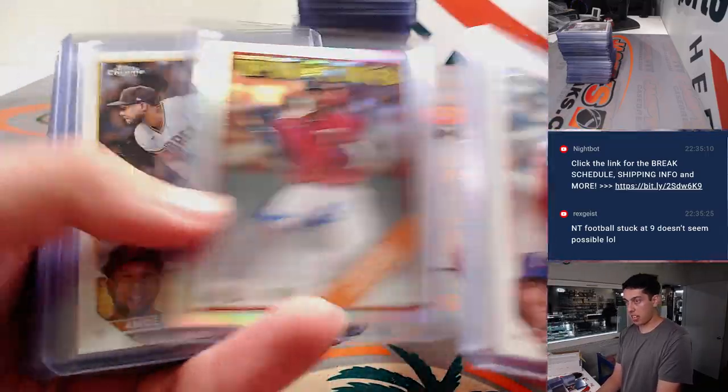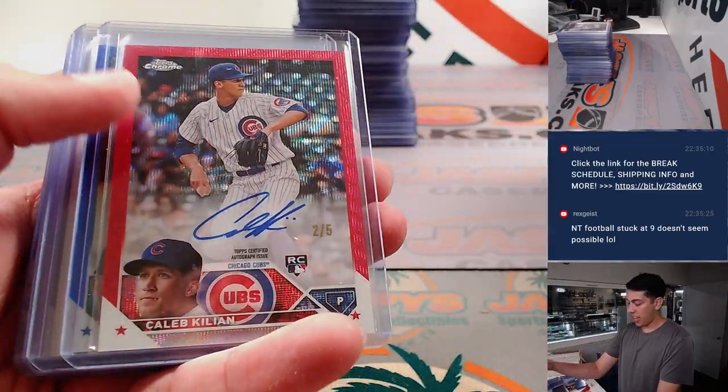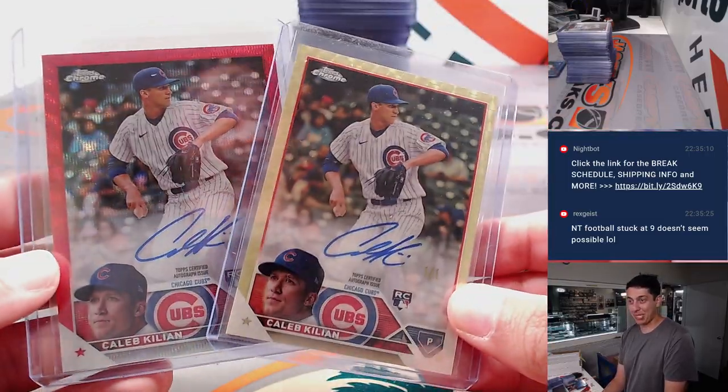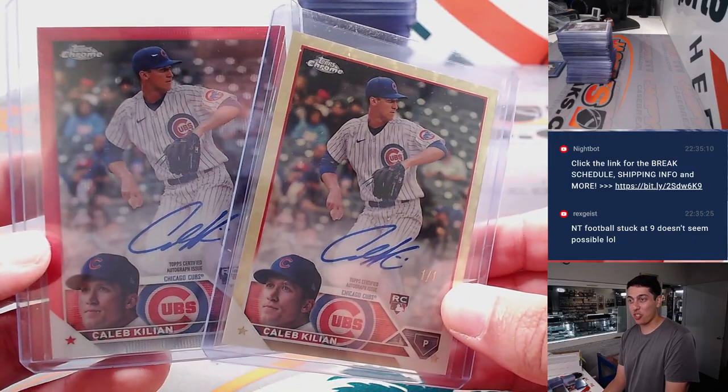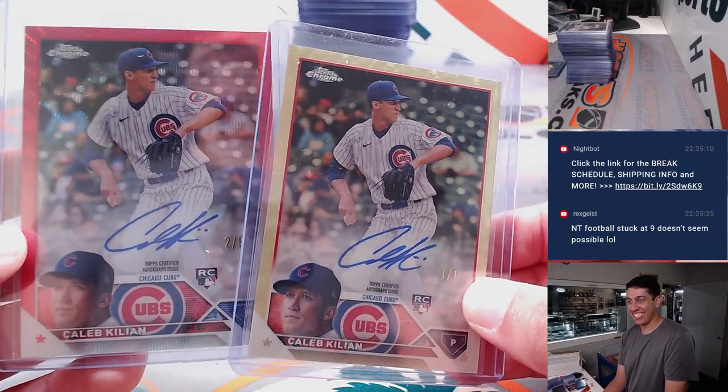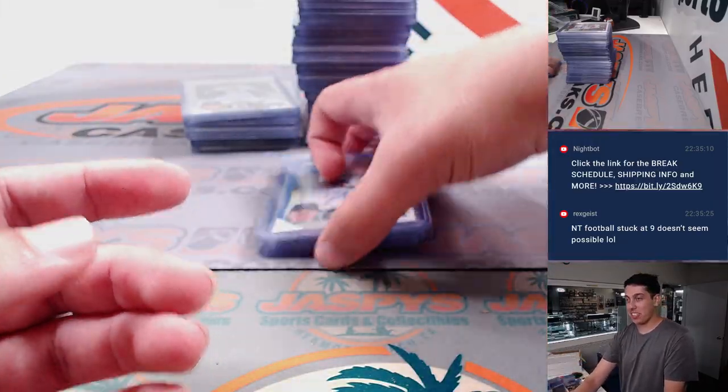Buxton 1988, out of 50. And look at that — Caleb Killian red auto, 2 of 5. So whoever bought the Caleb Killian spot got a red and a superfractor. There's probably base autos in there too. That's just crazy — makes a rainbow. Pretty crazy.